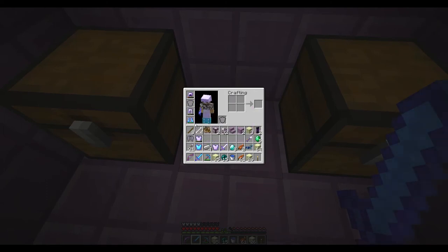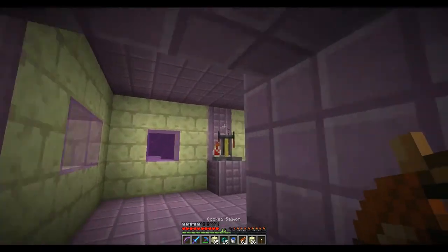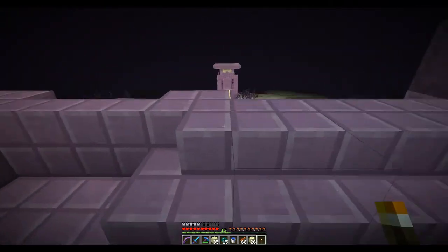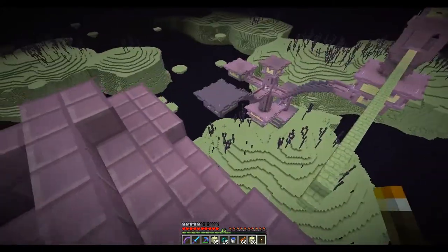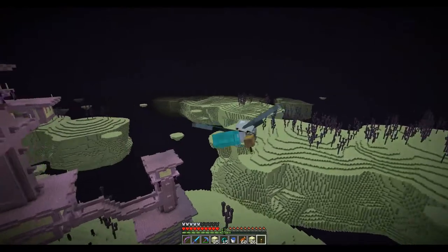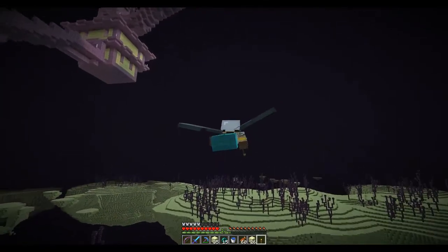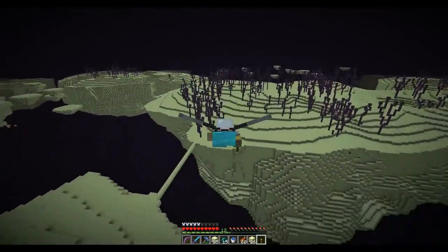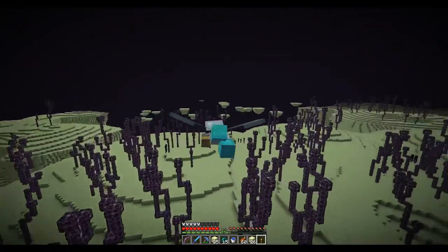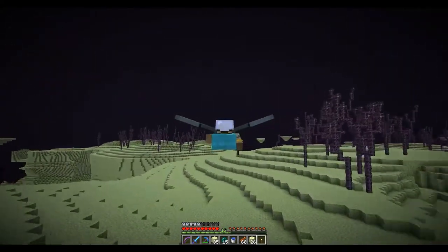And of course, the main treasure — the Elytra! Yes! When you put these things on your body, you can fly — well, glide is a stronger word. So we jump and look at this — we can just glide around! This is going to be so much easier to get back. You can sort of dive down and swoop back up and just glide over the terrain. It's really awesome. I'm super pumped about getting to use these.